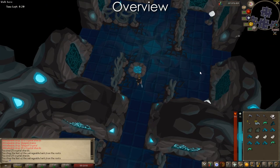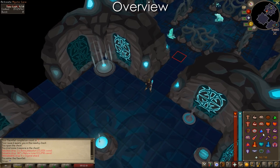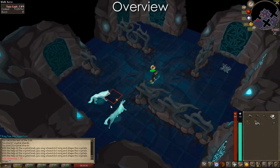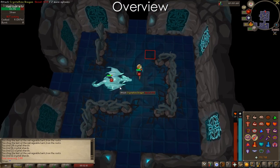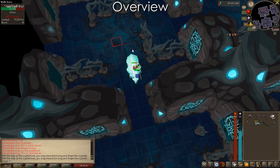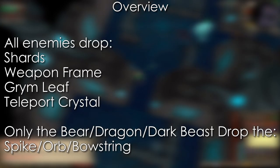All of these have a chance to give you a small amount of Crystal Shards per resource you gather. Each room has a chance to have low-level enemies like bats, rats, or spiders, which all use melee attacks; medium-level enemies like unicorns, scorpions, or wolves, which also use melee attacks. On the outside ring of the instance, you can find special high-level enemies: a dragon that uses magic attacks and drops an orb 100% of the time, a bear that uses melee and drops a spike 100% of the time, and a dark beast that uses ranged attacks and drops a bowstring 100% of the time. All enemies drop Crystal Shards — the higher the level, the more they drop. They also have a high chance to drop a weapon frame until they've dropped two, then it's rare to see a third.